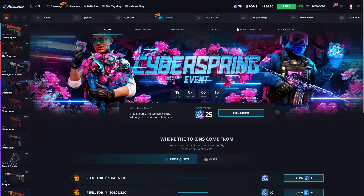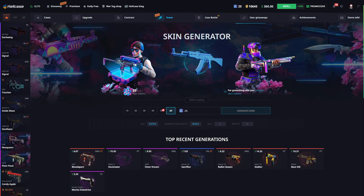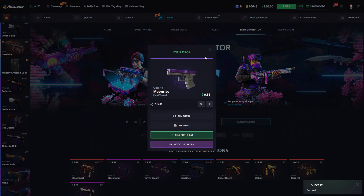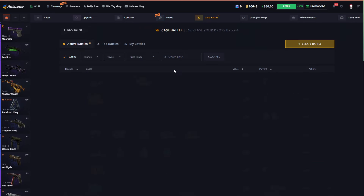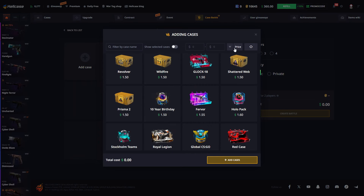Let's do the skin generator. We have 25 tokens — just to show you. This is from the last event and you can get three skins. The more tokens you have, the better skin you get, of course. So let's create another battle, then a few more upgrades, and that's it.